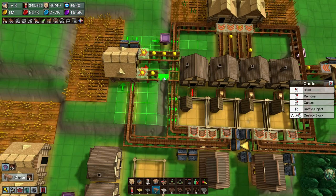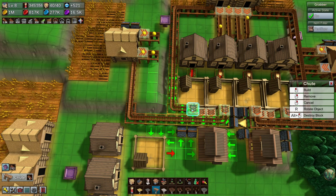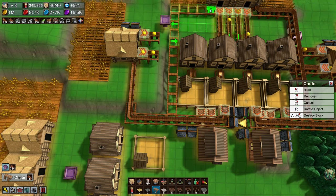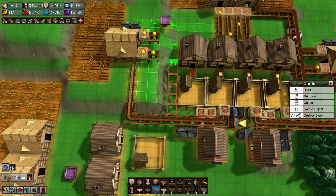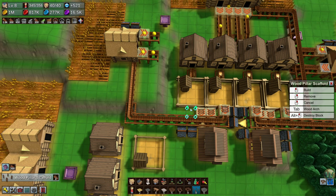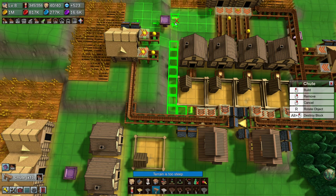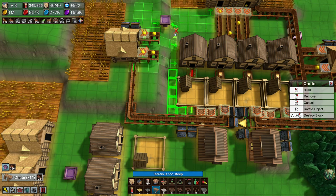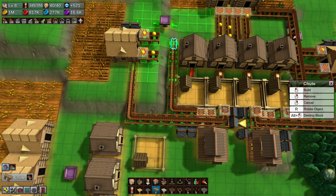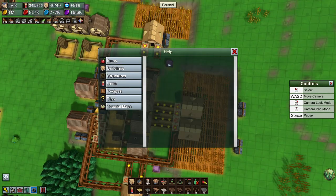We're going to need to change this bit here and then this bit here. All of that, all of this — come out. Then let's put this in here. This one can come down like this. We're going to have to fix that and move this around a little bit.